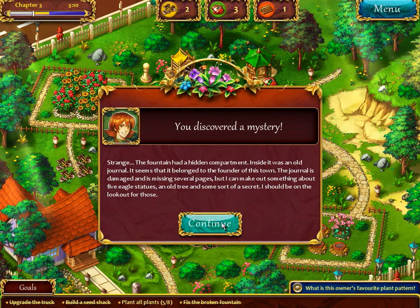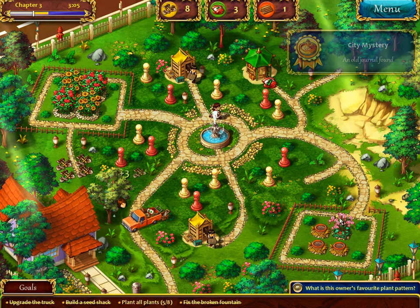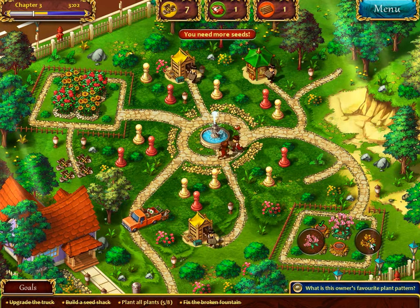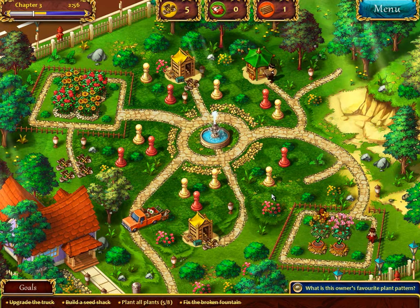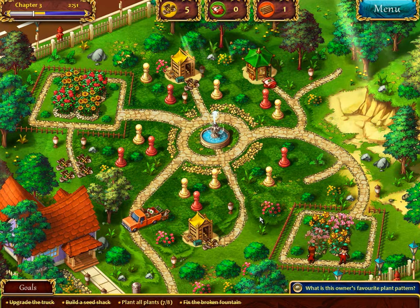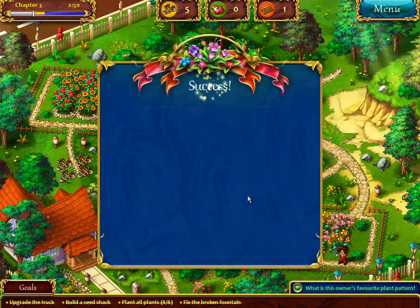I've discovered a mystery! Strange - the fountain had a hidden compartment. Inside it was an old journal that seemed to belong to the founder of this town. The journal is damaged and missing several pages, but I can make out something about five eagle statues, an old tree, and some sort of a secret. I should be on the lookout for those. Pick up the seeds - needs more seeds. And that should be it. We did it! Chapter completed!